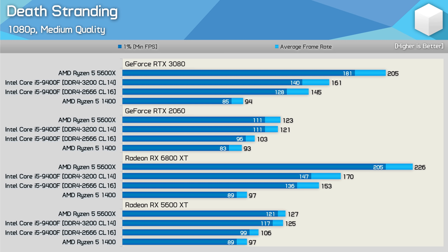Death Stranding isn't remotely CPU-demanding where tested, so despite being a DirectX 12 game we see little to no difference between GeForce and Radeon GPUs, even with the Ryzen 5 1400, as it had plenty of CPU resources to spare. This is a good example of a game that won't see lower-end CPUs suffer when using a GeForce GPU, simply because it's not using much of the CPU.